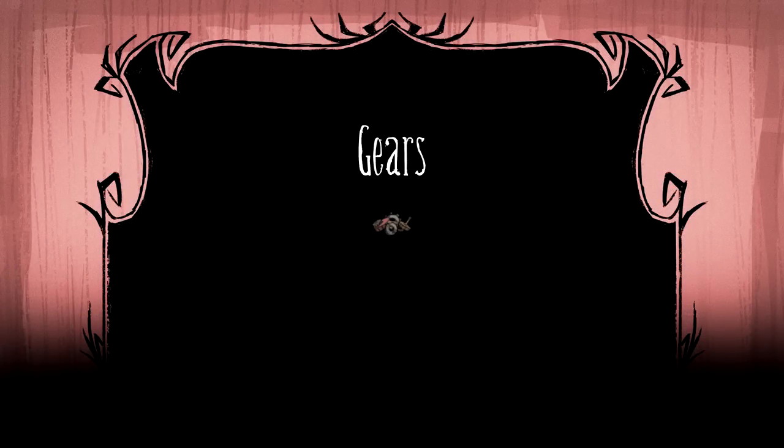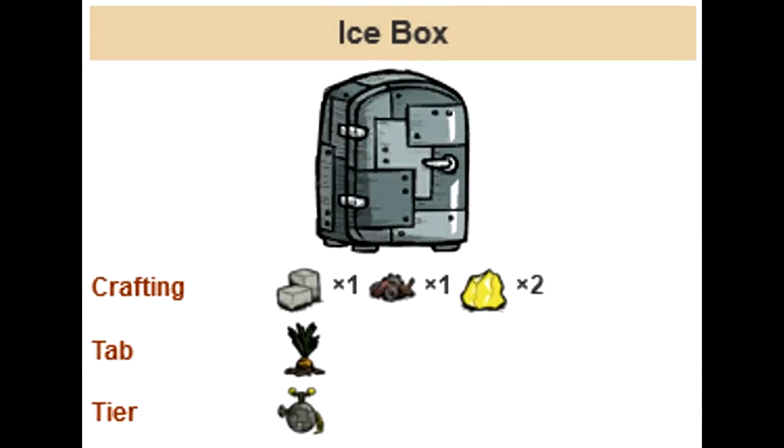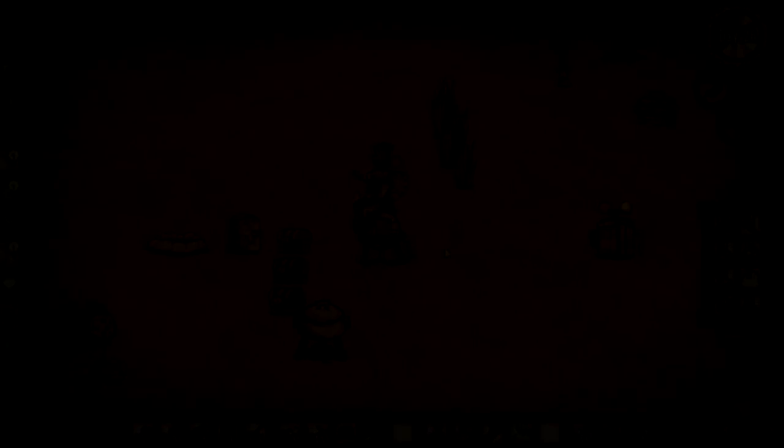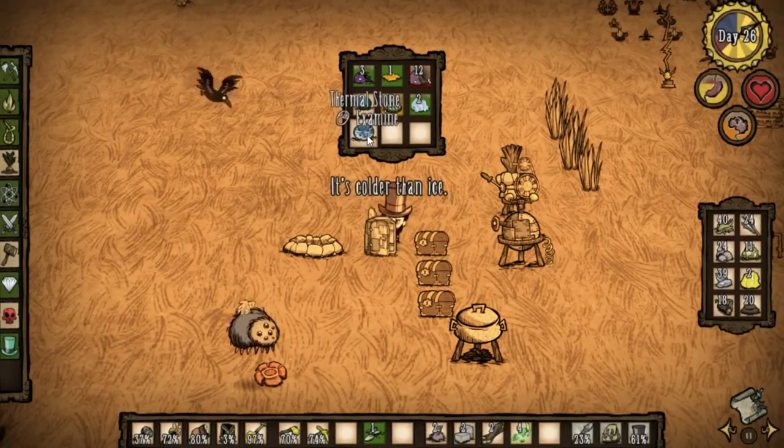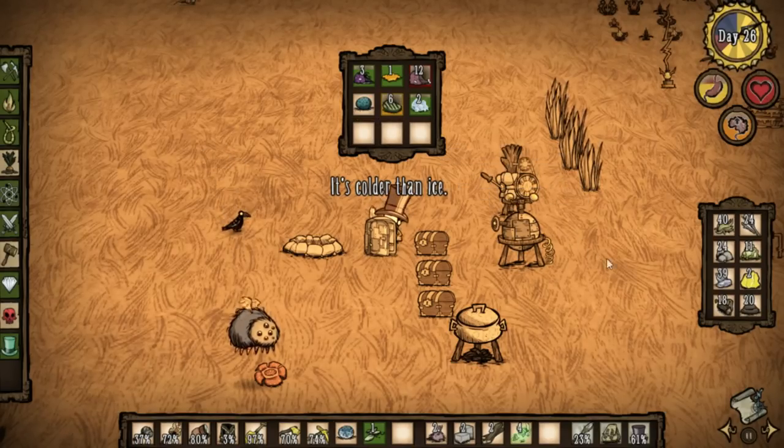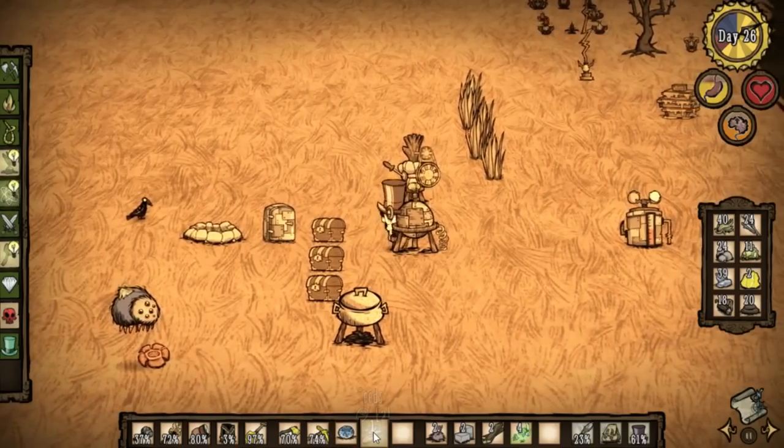Gears are used in two very important structures you need for summer: the icebox and the ice fling-o-matic. The icebox is a refrigerator that can preserve your food items, slowing down the spoiling process. This item is essential for summer because food spoils faster, and you can also store your thermal stone inside of it, chilling it to the lowest temperature so that you can carry it around to slow down overheating.